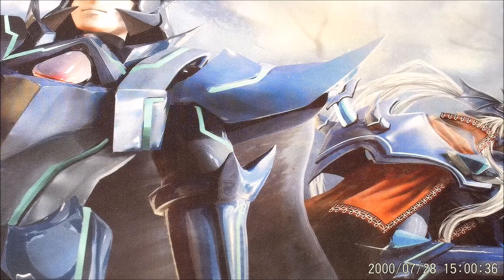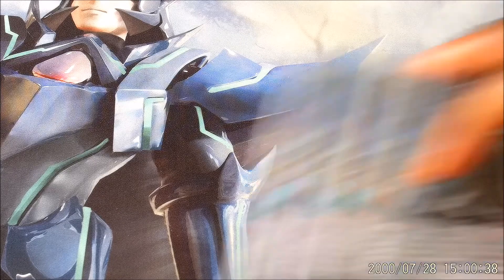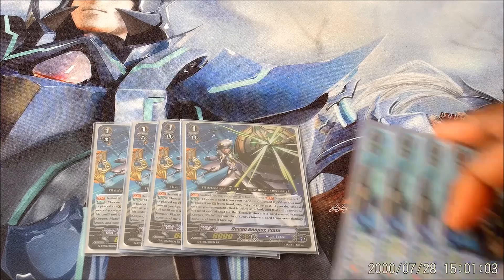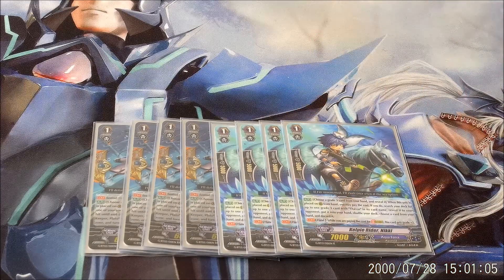Moving up to Grade 1s — four Ocean Keeper Plato. He protects the Vanguard only, and countercharges if there's another copy in the drop zone once you use him. Pretty good card. We don't have a better perfect guard — I don't know why Bushiroad didn't give us a decent Ezris or that card from Gear Chronicle that bounces back to hand. Whatever, we can deal with it.